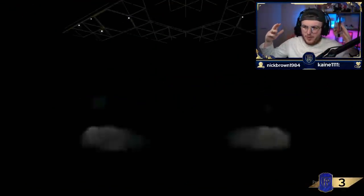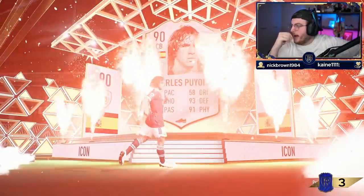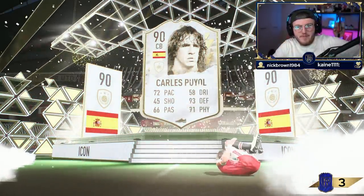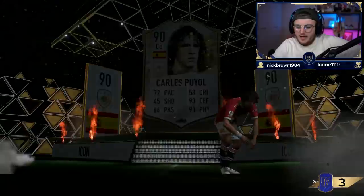Here we go. Come on, EA - can we get a big icon? We want all the flares going up at the same time. Yes - Dutch, Spanish, centerback. Carlos Puyol! Good start. Usable, goes straight to the team. I'm going to take Varane out of the team for him because I think he's a much better centerback.